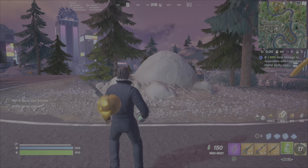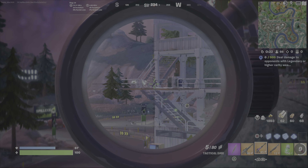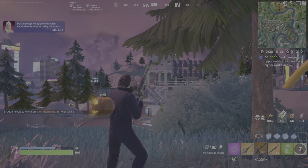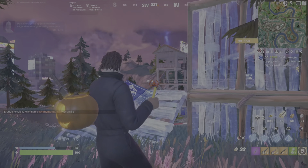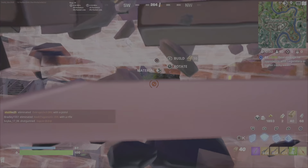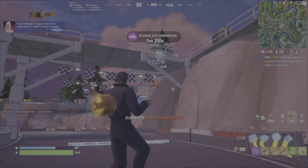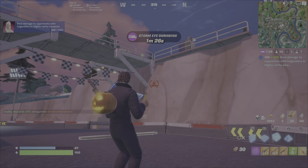Now we need opponents. There's players — this player here is shooting up at me. I'm going to fire, knock their build down, get 50 damage, then go over and build up. They're going to break it down, but I'm going to use my sharp-toothed shotgun to eliminate this player fairly easily. We've got 100 of 500 damage complete.